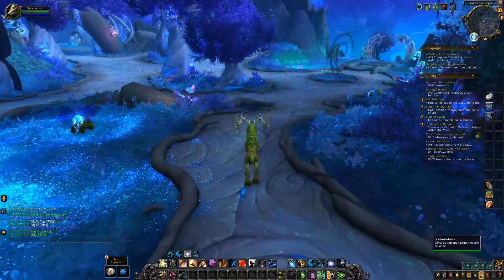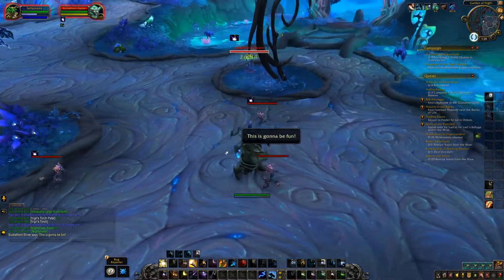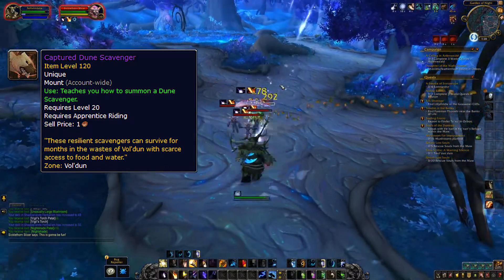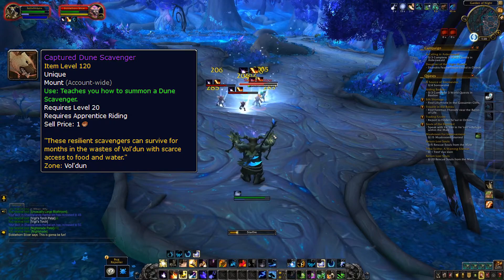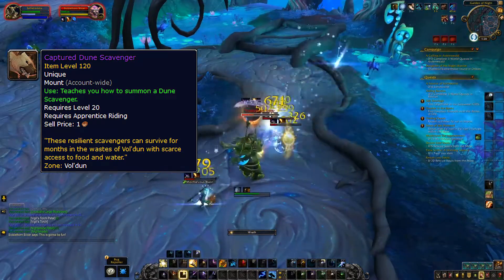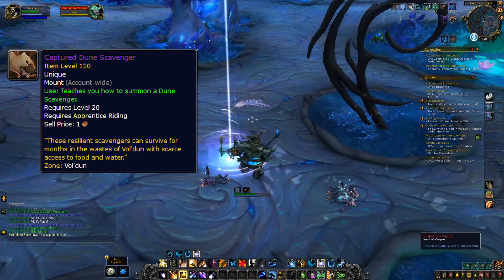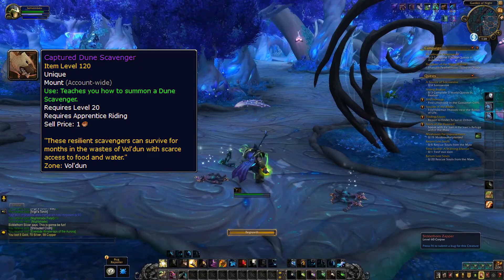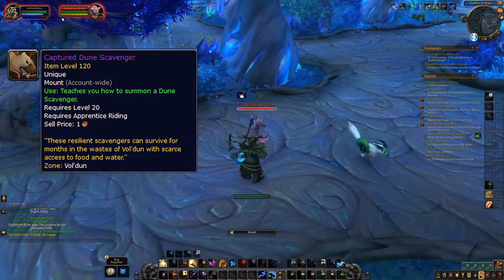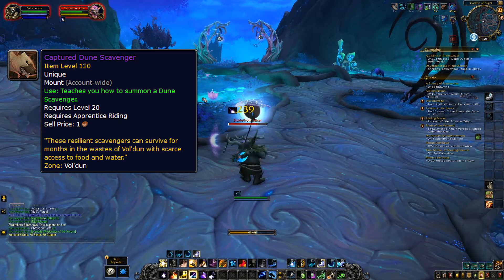Now let's talk about some items that other people have mentioned as possible good investments, but I believe they are the exact opposite. The BFA zone-exclusive sellable mounts — like for example the Terrified Pack Mule from Rustbolt or the Dune Scavenger from Vol'dun. Yes, less people will be farming them regularly in Shadowlands since they'll be old expansion content, and you won't make as much gold from the cloth, but multiboxers can easily farm these, and with higher levels in Shadowlands you'll one-shot the mobs there, so you can potentially farm them even faster than right now. On top of that, current multiboxers that have been farming these have hundreds of these mounts in their guild bank.